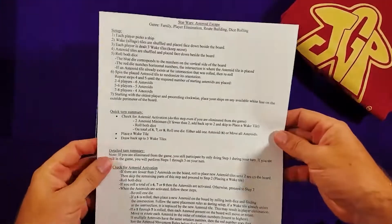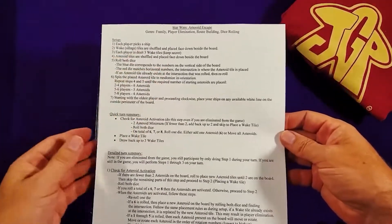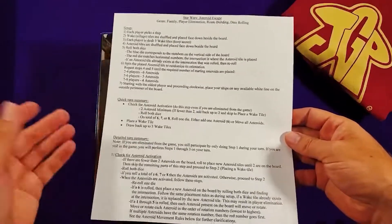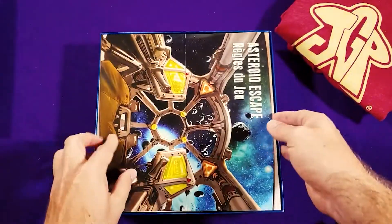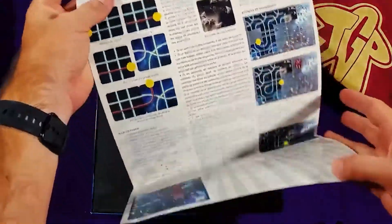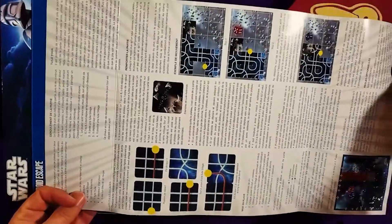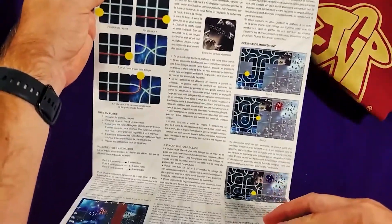Somebody made a translation by taking the Zoro of the Seas rules and theming them back to this Star Wars game — so I guess this isn't really a translation, this is the Zoro of the Seas rules rather than a direct translation of the French rules. I actually got this imported from France. There is a copy for sale on BoardGameGeek for like $250, new and shrink.